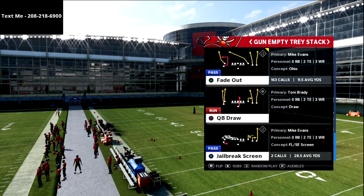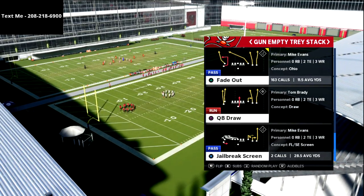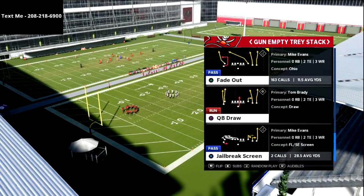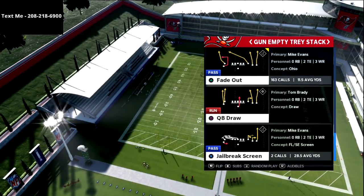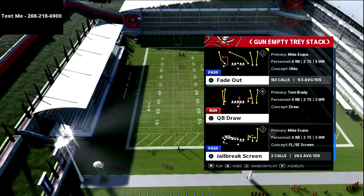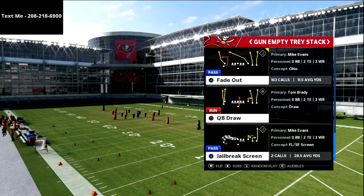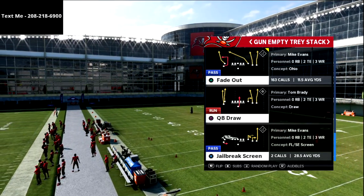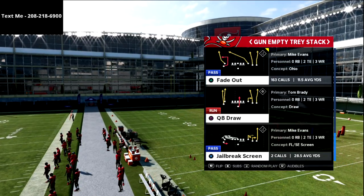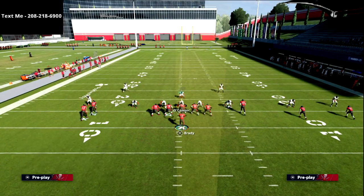Today we're going over fade out as shallow cross. This is honestly probably my favorite play in the game right now because it's so good and so consistent. I would recommend hot route master if you want to run this to its fullest potential — but you don't have to have it. We're going to go over two to three ways to run this so that you can be successful whether you have hot route master or not.